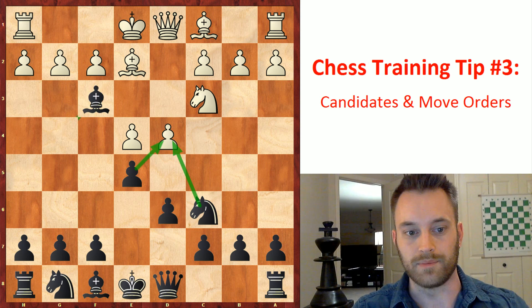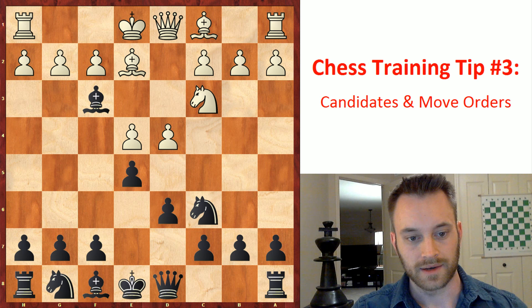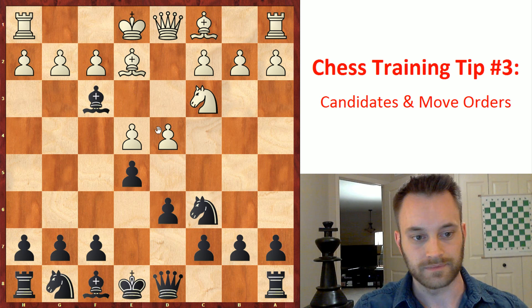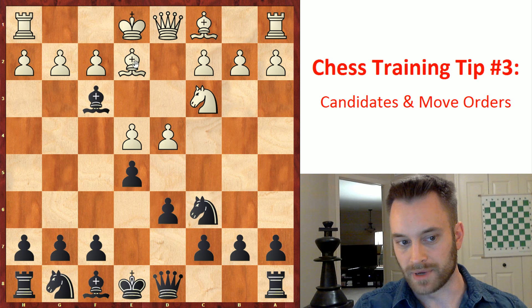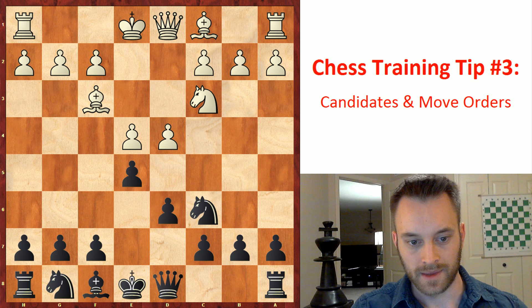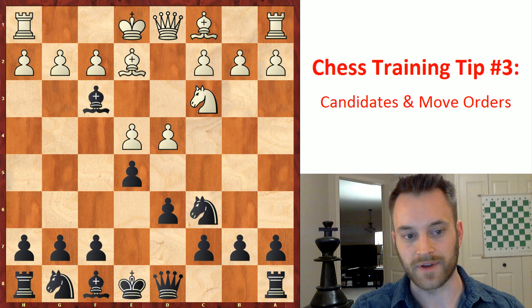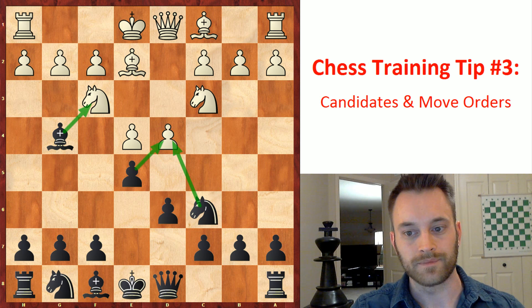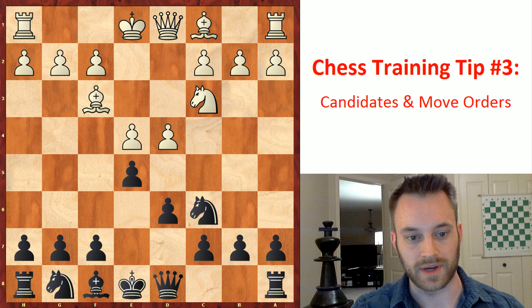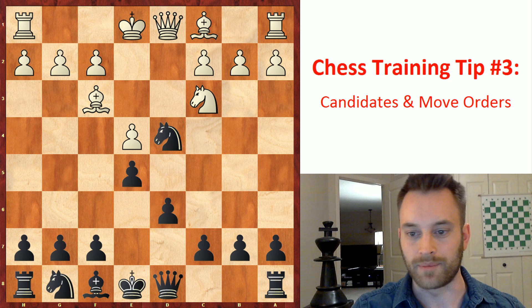Now, if in this position you said bishop takes f3 was the strongest move for black, you are correct — capturing the knight. In capturing the knight, white is going to recapture. Any other move is just bad. Probably they'll take with the bishop, because if they take with the pawn, their pawns would be doubled up — that's a bit undesirable for white. And now if you were very accurate here, you would see that black would want to play knight takes d4 and grab the pawn on d4, which is no longer defended because we got rid of that knight on f3. So bishop takes f3, bishop takes f3, knight takes d4 — this bags black a clear pawn, and I think black can be pretty satisfied with this, having won a pawn already on move six.